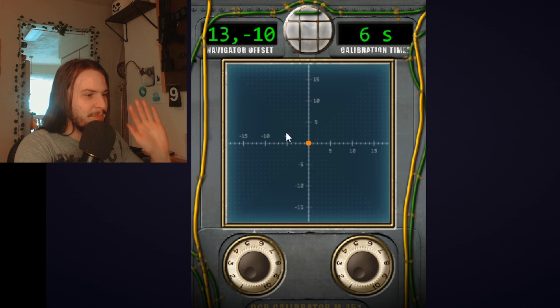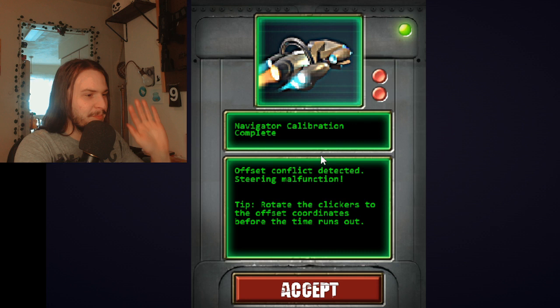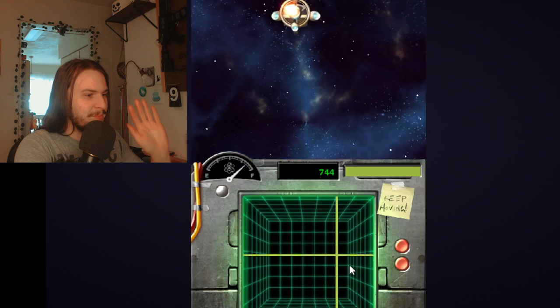This is the part I still haven't figured out. It's 13 negative, 10, so I have to go... That part I don't understand. But this is where it gets interesting, because there's no reference to how to play the game. Tip: rotate the clickers to offset coordinates before the timer runs out. Okay, cool, but I don't know how that works.